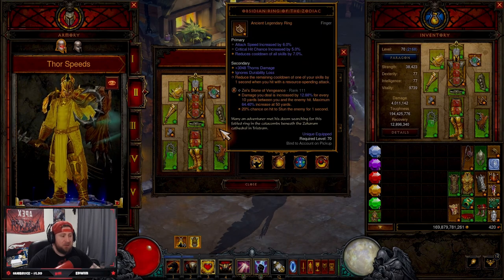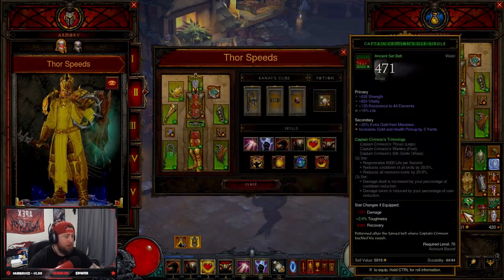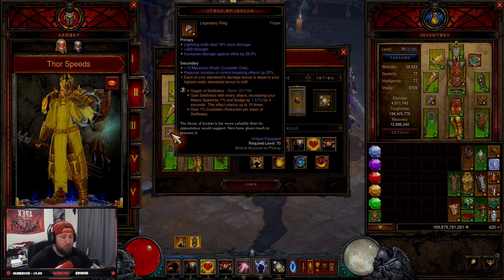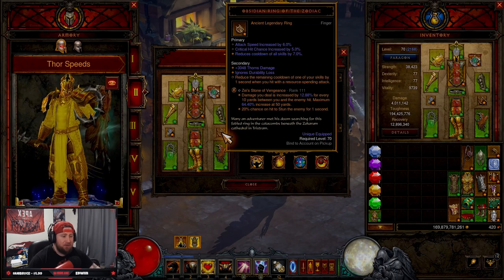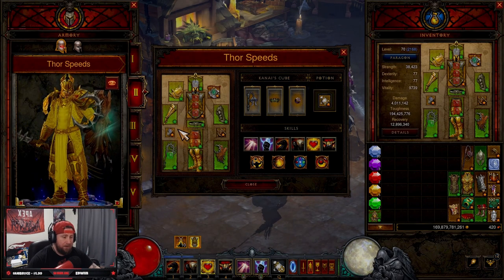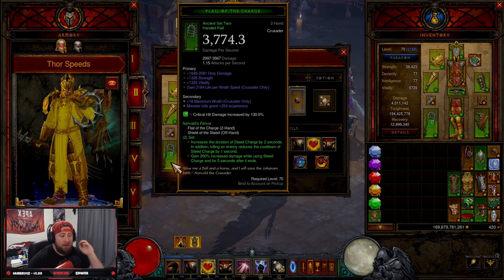We've combined this with Squirt's Necklace, Obsidian Ring of the Zodiac, and Stone of Jordan. Squirt's is for double damage, Obsidian Ring to help with cooldowns for our abilities, and Stone of Jordan for elemental damage — although you could swap that out for Convention of Elements, or run Unity with your follower for even more damage reduction. Our legendary gems are Bane of the Trapped for double damage, Zei's Stone of Vengeance for more damage, and Gogok of Swiftness for attack speed and — more importantly — cooldowns.